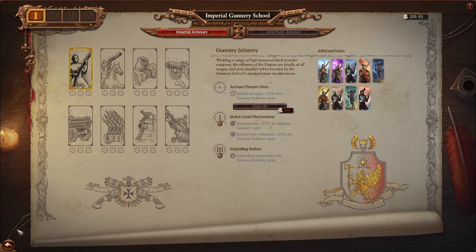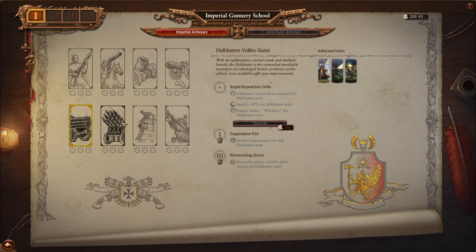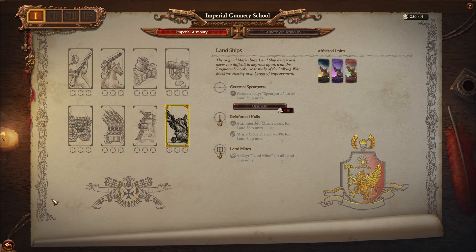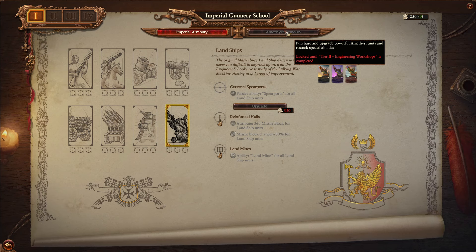It tells you exactly which unit it affects, and right here you can see additional infantry strength for Gunnery units is really good for the Empire. I think at the moment Elsbeth von Draken is probably the strongest of the Empire factions. Any faction that gets unique upgrades to already powerful units is going to be one of the best.